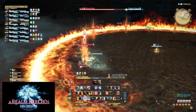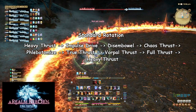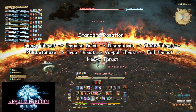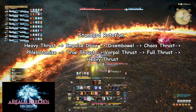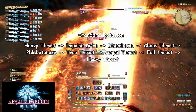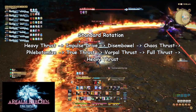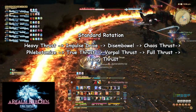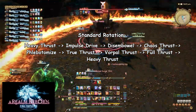The standard rotation follows this combo: Heavy Thrust, Impulse Drive, Disembowel, Chaos Thrust, Phlebotomize, True Thrust, Vorpal Thrust, Full Thrust, and then Heavy Thrust again. Something to note is that this rotation assumes you'll be using these skills from the side that deals the most damage and applies the bonus — such as the flank or the rear. If you are unable to apply the bonuses from Disembowel and Chaos Thrust, your rotation will consist almost purely of Phlebotomize, True Thrust, Vorpal Thrust, and Full Thrust combo.